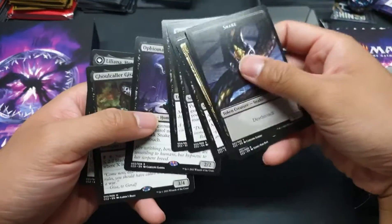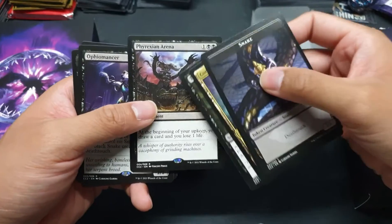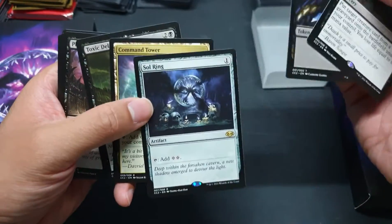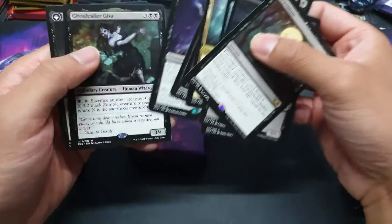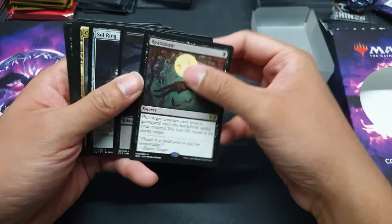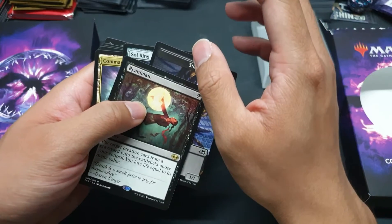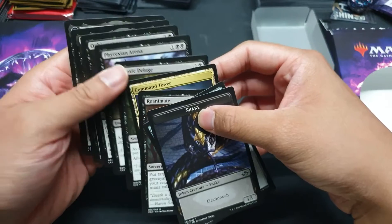I don't have this yet, I don't have this yet, I think my brother has this one. I have Reanimate, I don't have Toxic Deluge yet, and of course we have tons of Sol Rings. But if you don't have these cards, this would be a very valuable product. I suggest while it's cheap, you get it — because once it's not in print anymore, prices will surely go up.